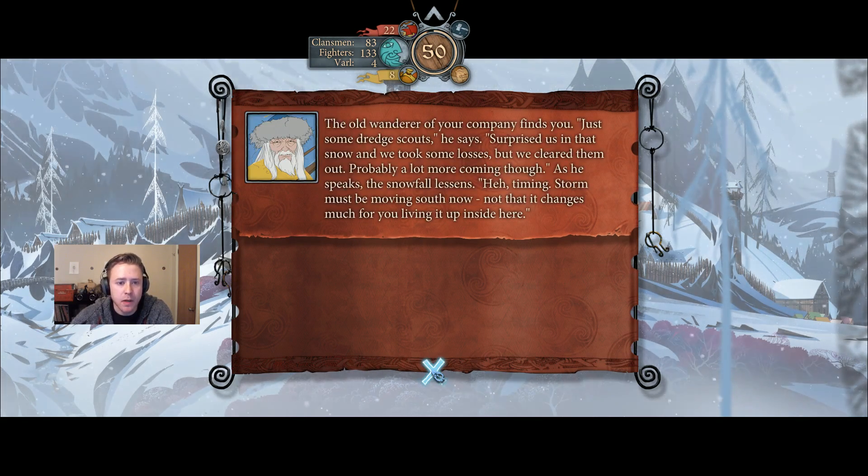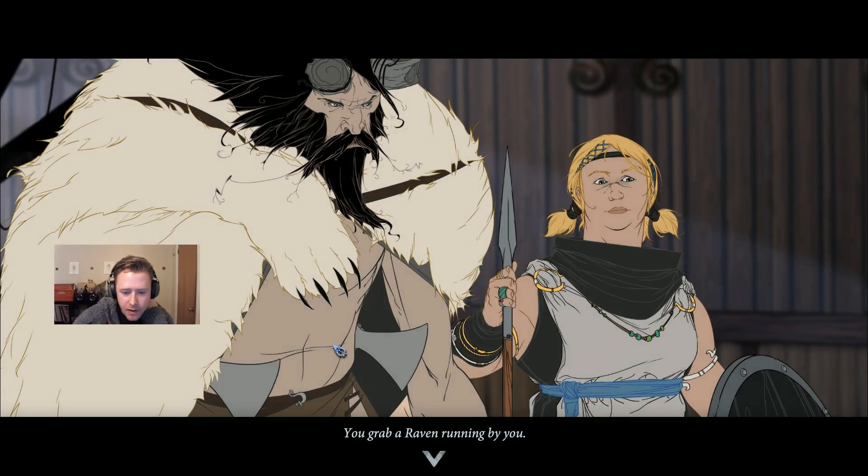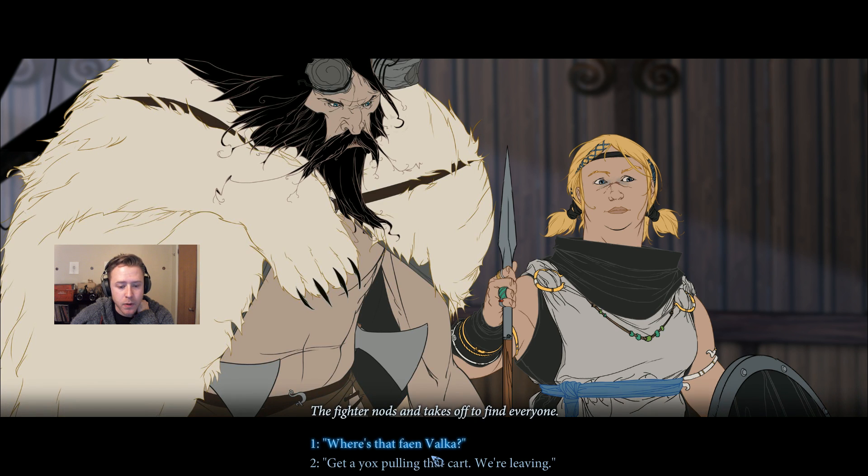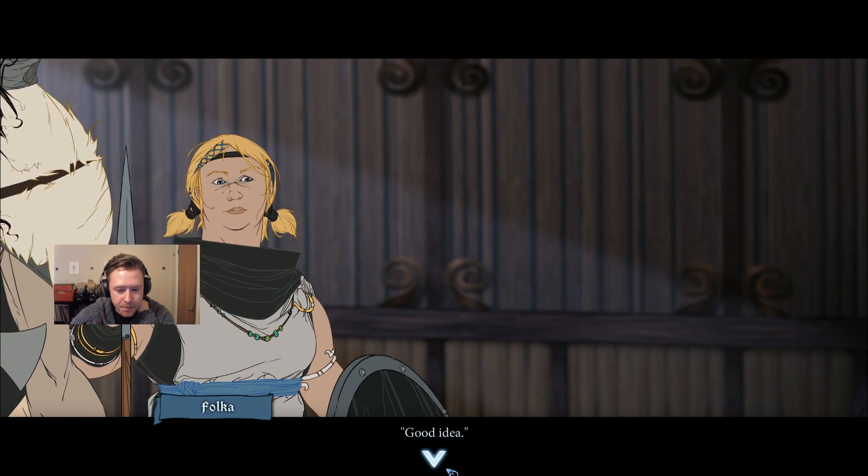The old wanderer of your company finds you. 'Just some dredge scouts,' he says. 'Surprises in that snow. We took some losses but we cleared them out. Probably a lot more coming, though.' As he speaks, the snowfall lessens — the storm must be moving south now. So you grab a raven running by you: 'I want every one of our fighters ready to move now. Set a post inside these gates for them to wait for me.' The fighter nods and takes off. Getty Ock's pulling that cart — we're leaving.